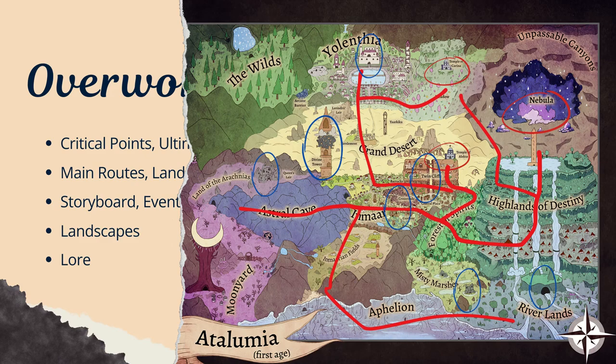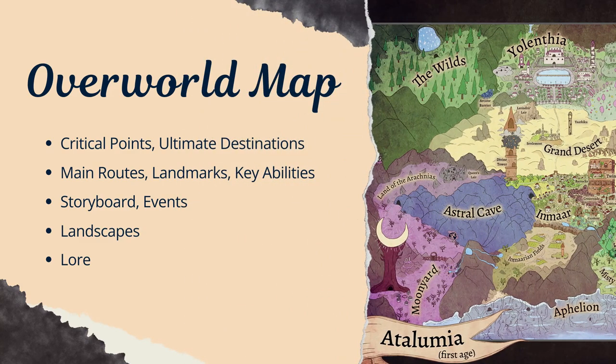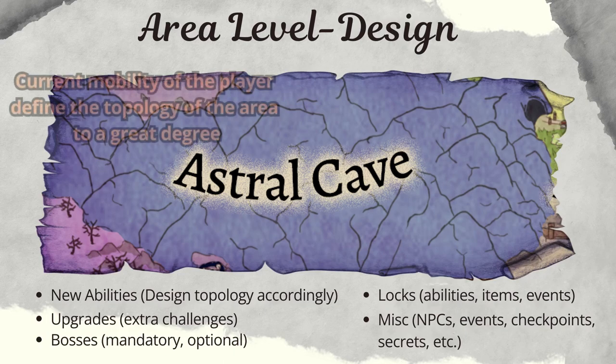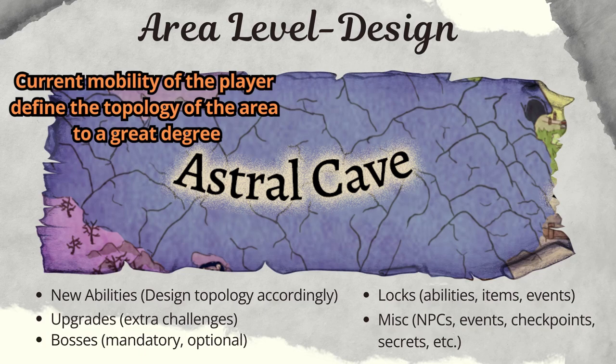Slowly, the story is built around the critical points and thus you begin to specify larger parts of the map. You may, for example, have your player pass through a mysterious forest and meet some kind of strange creatures. These ideas will then bring forth side stories, events, placements of landscapes, and of course world building and lore. At this point, even if you don't have your map complete, you definitely hold a very good idea of your general layout. Thus, you now proceed to the level design of the different areas. Here it is important to know which abilities the player will have at their disposal, or which ones you want them to use more often. That way you can design the topology accordingly.